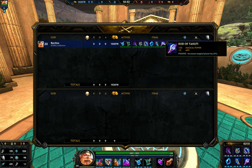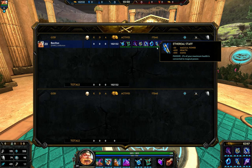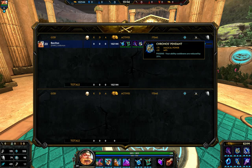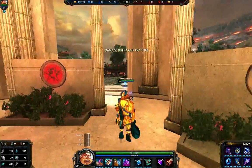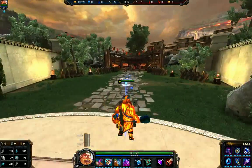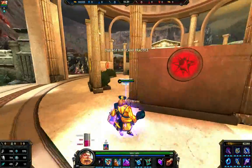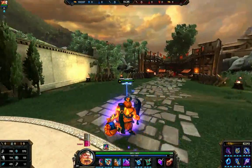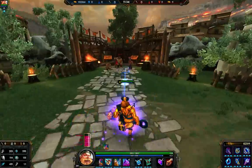Rod of Tahuti also brings up mp5, keeping us very sustained, especially in assault with this build. If you need more physical defense, switch out Chronos Pendant with Breastplate of Valor — but this is the base core build; feel free to tinker as you wish. With this build we have 2800 HP, 1500 mana, 52 mp5, and 558 power. Physical defense is 79, magical defense is 98, and as soon as we hit our one it bumps up to 114 and 133 — still pretty tanky. With the cooldown reduction we can almost keep our one up the entire time, off by just about two seconds.